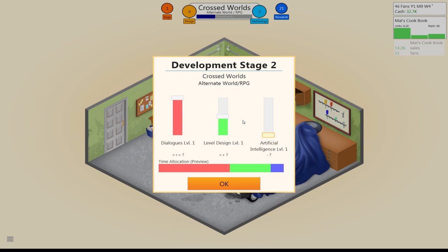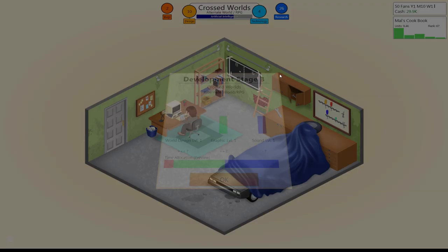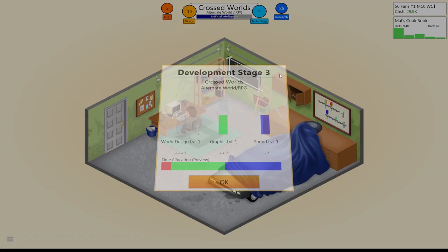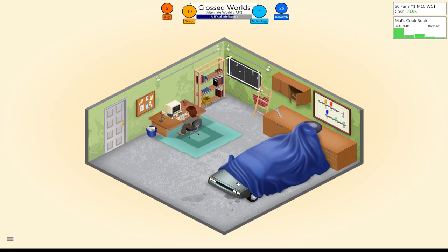All right, so here we go. Dialogues are really important in the level design — let's do that. Does anybody remember what the heck our design and technology score was for our cookbook? Because I don't, and that's the reason why I need to write it down. I think we're going to pick up a bunch of points here in tech, which this stage typically does. We went with graphics instead of tech, so that'll give us a tech boost.